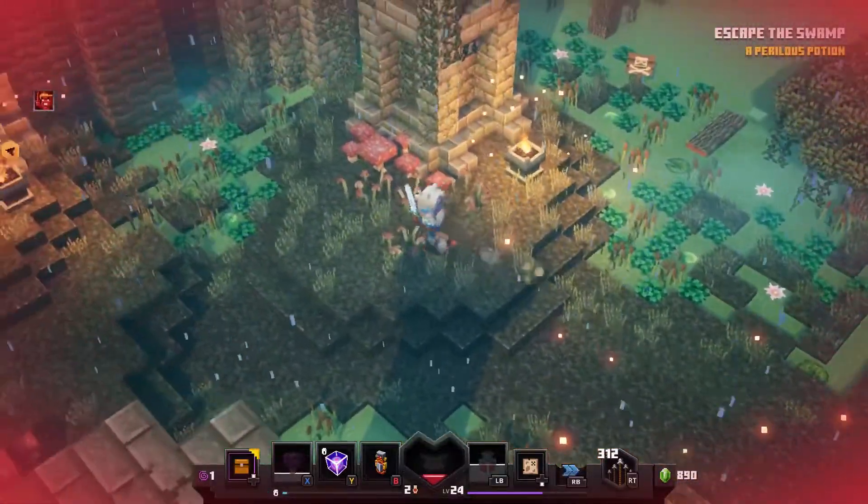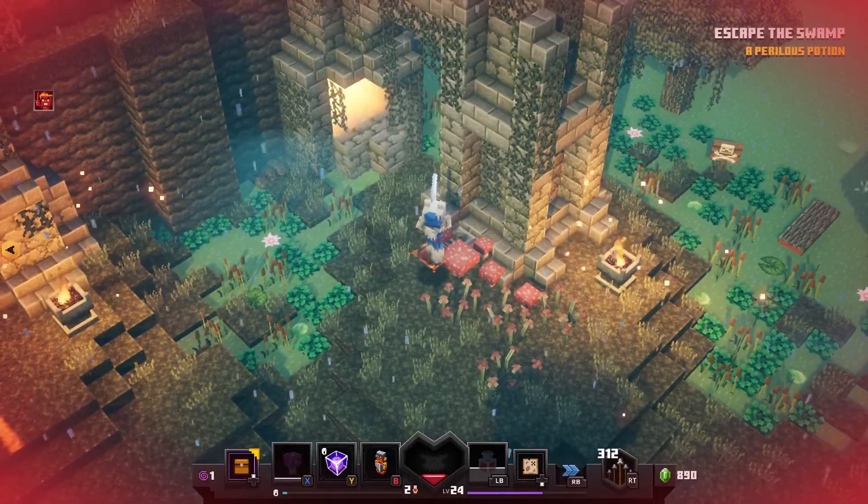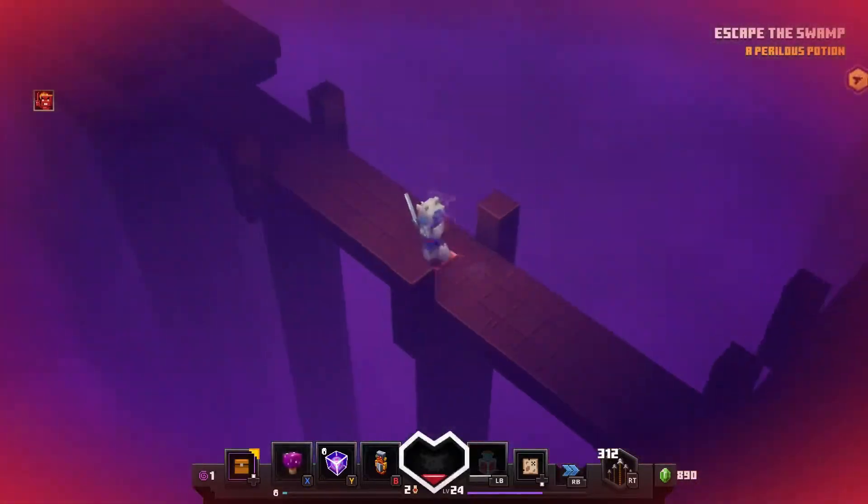Walking through those final gates you'll see a structure on your right with a button behind a mushroom. Give it a tap and watch a wall drop to reveal a hidden passageway.